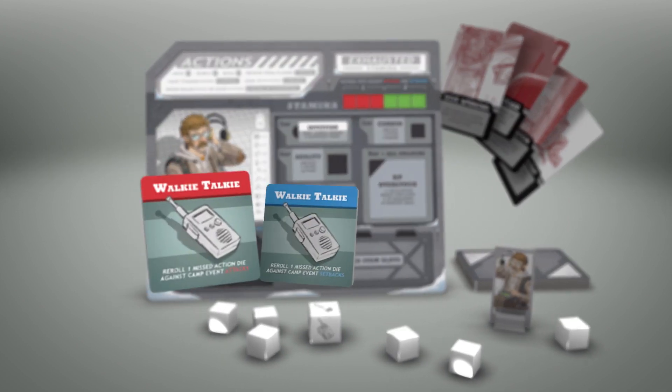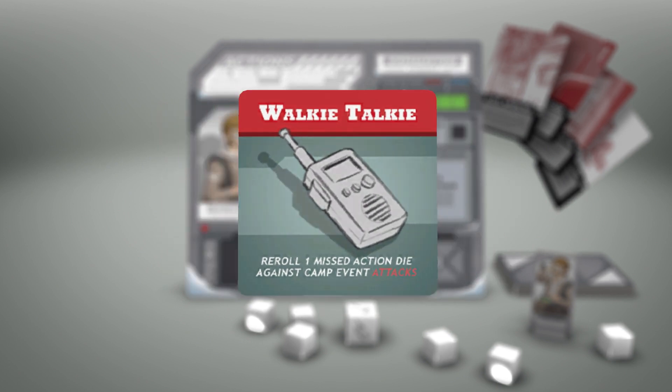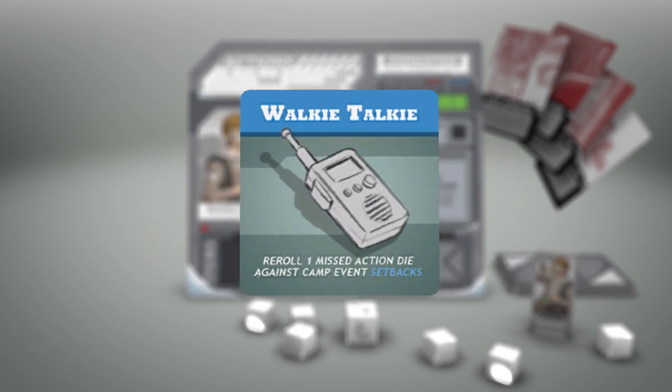He starts equipped with two walkie-talkie tiles used for rerolls during camp events — one for attacks and the other for setbacks. So while he's limited at the start with the number of dice he can roll, this is offset by his ability to reroll.